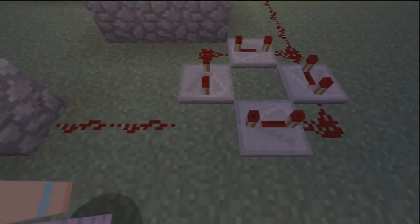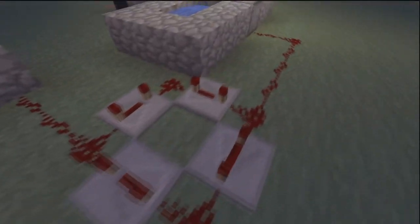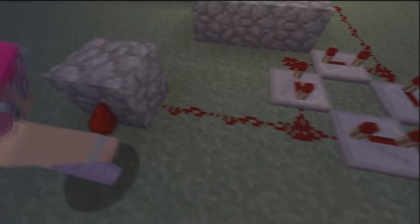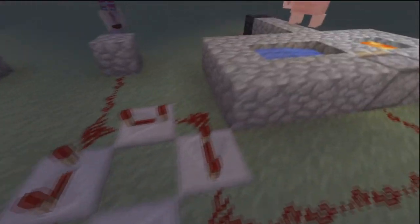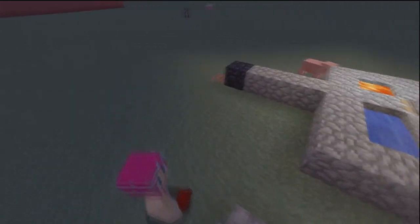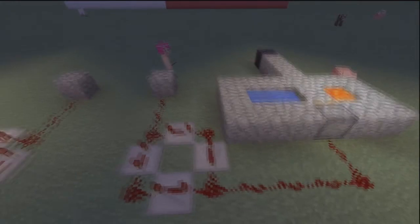To cut off the circuit, you have to break the corner of the redstone — well, it doesn't have to be the corner, it can be any part of the redstone of your choice, but preferably this part here. It will stop the whole circuit. And I believe it's as easy as that to make the cobblestone generator.